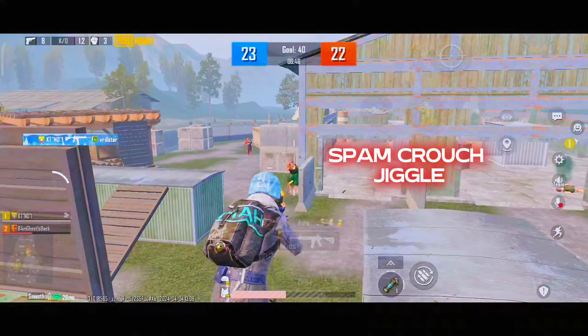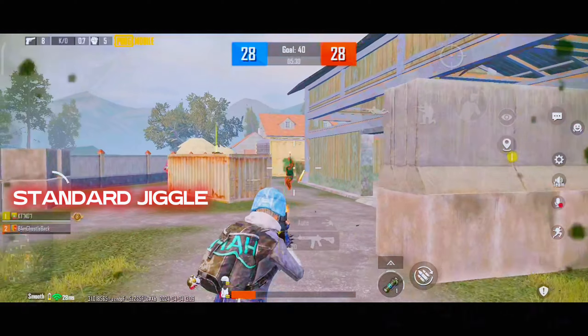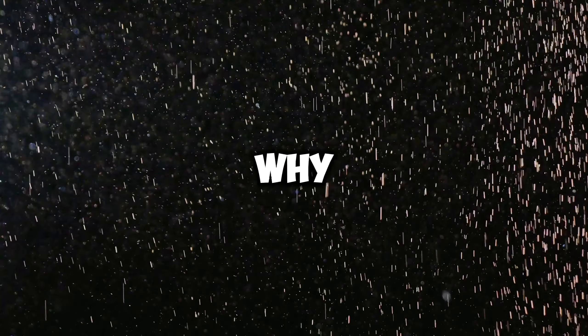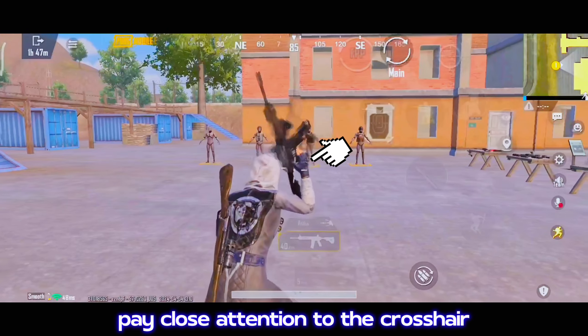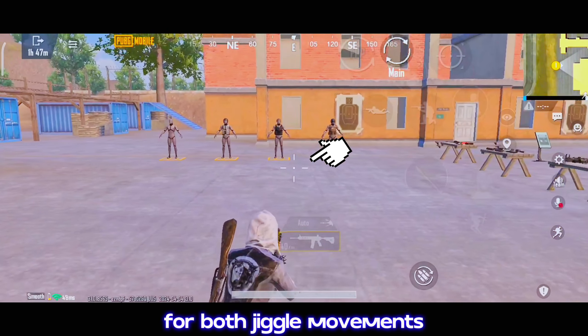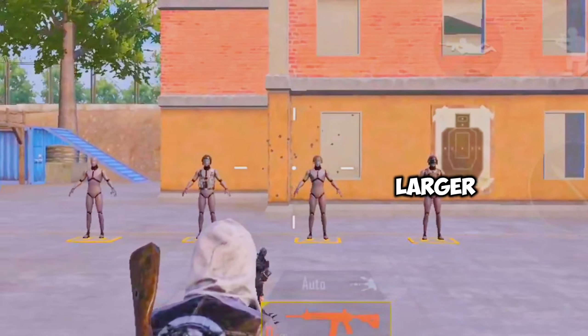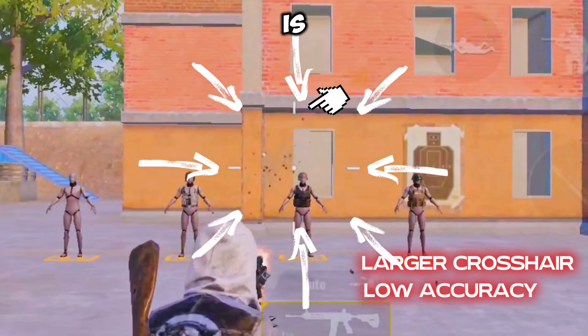What is the best jiggle movement? I will tell you exactly why these are not the best and accurate movements. Pay close attention to the crosshair for both jiggle movements. First, the standard jiggle movement — you can see the crosshair becomes larger and stays that way during the jiggle. This means the accuracy is much lower.